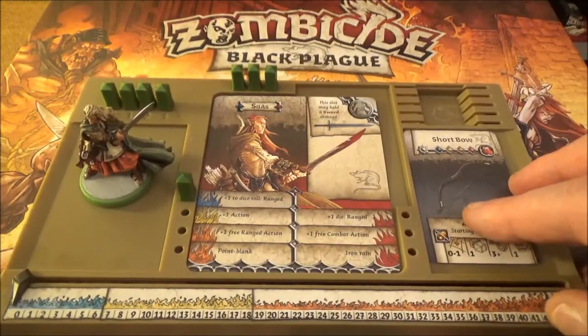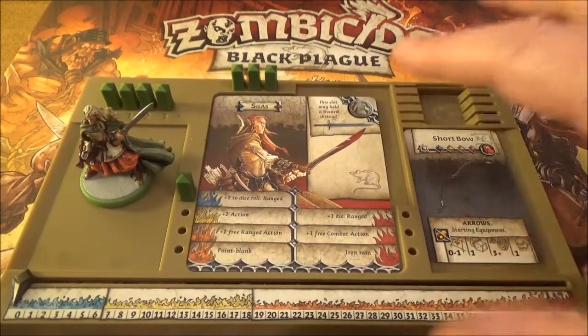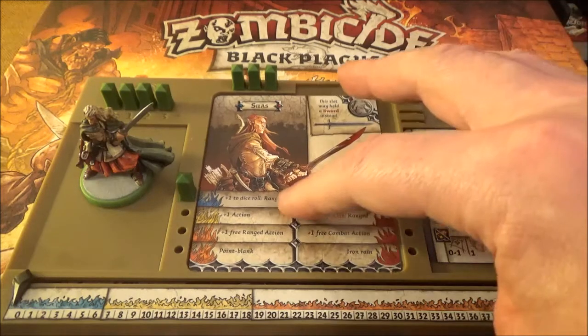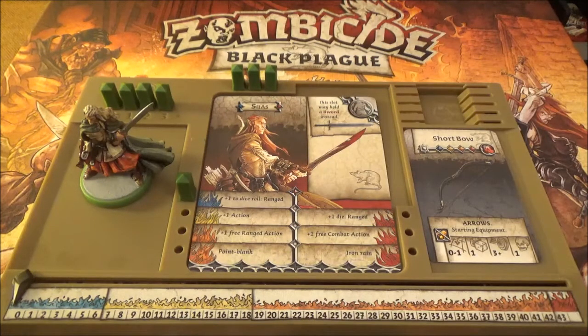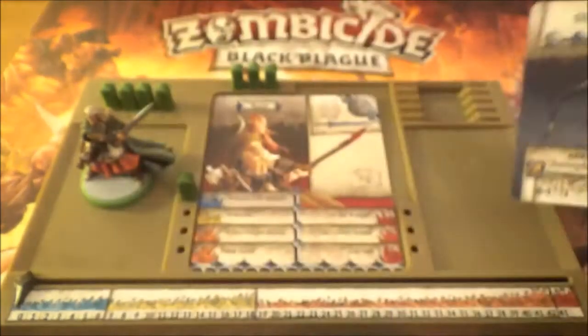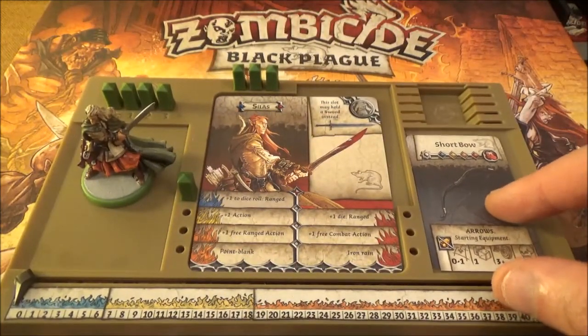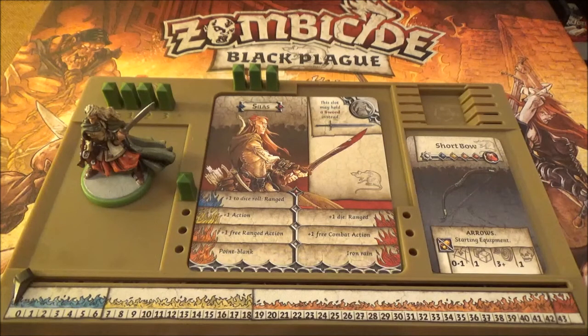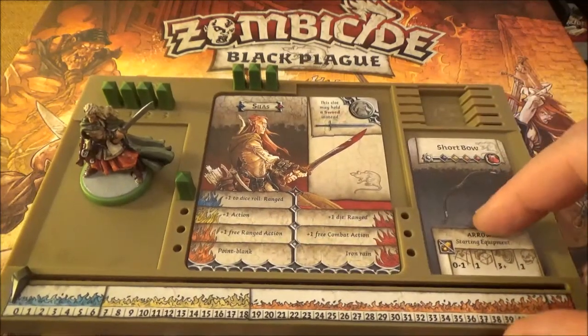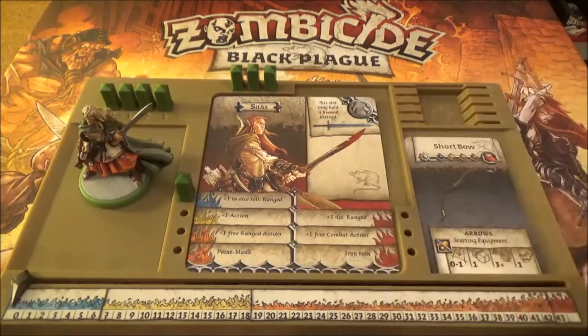You roll one die - if you get a three or better then you will hit, and if you hit you cause one damage. Silas's player mat: as well as having armour in his body slot, he can put a sword there too. His starting ability is plus one to a dice roll - ranged. So where the short bow said you have to get a three or better, he can actually roll a two because he gets a plus one. So he can roll a two or better - he's excellent at ranged combat. He'll get an extra action in yellow. In orange, you can get plus one free ranged action so he can shoot his short bow again, or he gets a Point Blank ability.